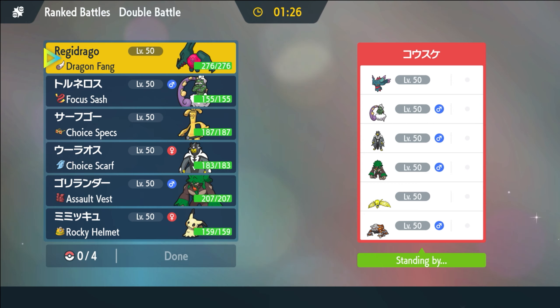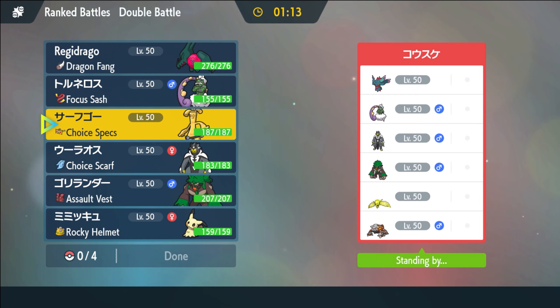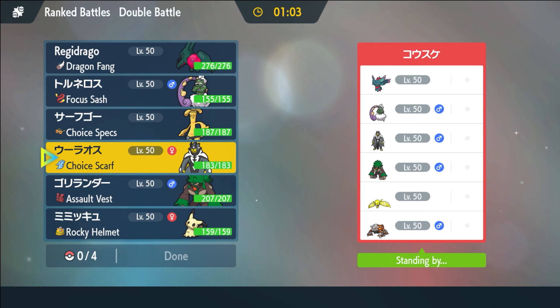Alright, so an opposing Tailwind matchup here — this looks kind of scary. Regidrago doesn't feel great into a fake out resist and an immunity. Not to mention, they're just faster. We don't have Stomping Tantrum on Rillaboom, right? No, we don't.